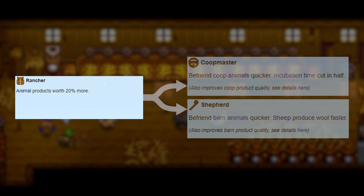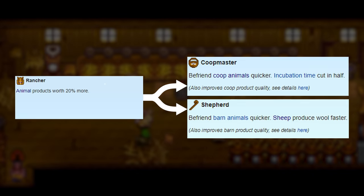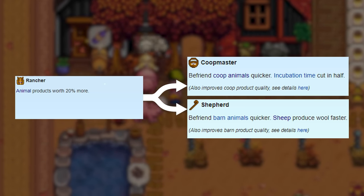Rancher makes your animal products worth 20% more. From here you can either choose the Coop Master profession to befriend coop animals quicker plus have twice as fast incubation, or you can go with Shepherd to befriend barn animals quicker plus sheep will grow wool faster.